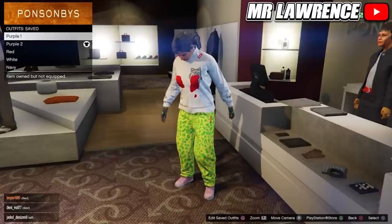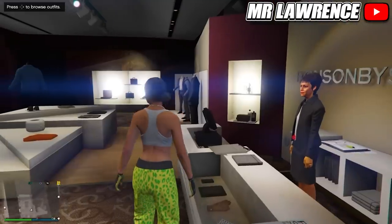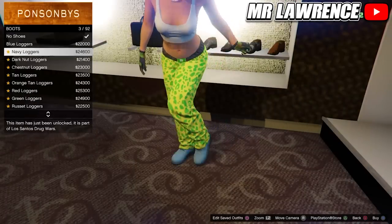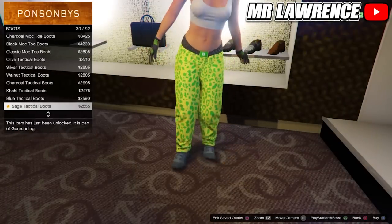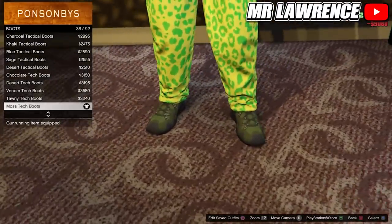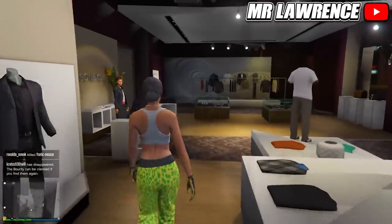Now equip the purple 1 outfit again and go to the shoe section. Go to boots and purchase the mask stack boots number 36. Save this outfit in your third outfit slot — this is red number 1.